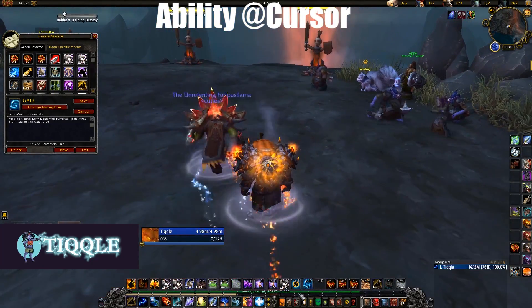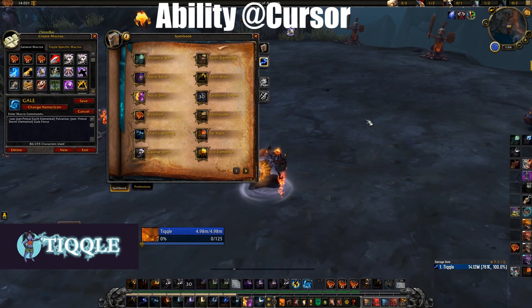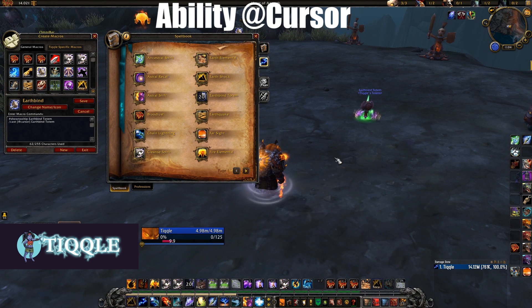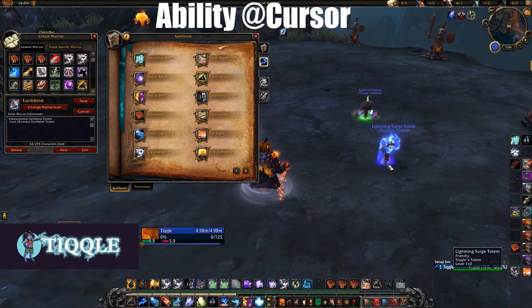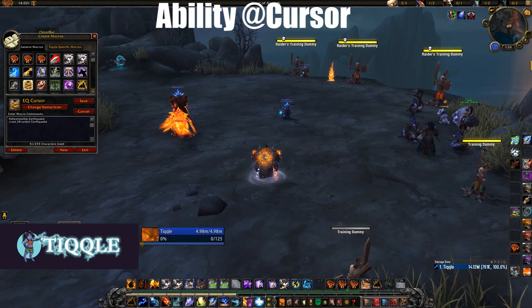The first type of macro are cursor macros. This means when I use an ability like Earthbind, I click it and it shows a green circle — that's two clicks to use the ability where my cursor is. Instead, I use macros where I press it once and it instantly drops the totem or the AoE where my cursor is. This saves a lot of time — just saves a button press, but it makes a big difference in PvP.